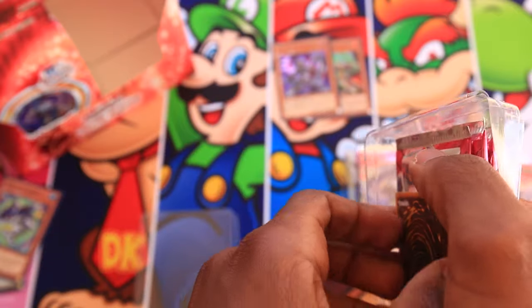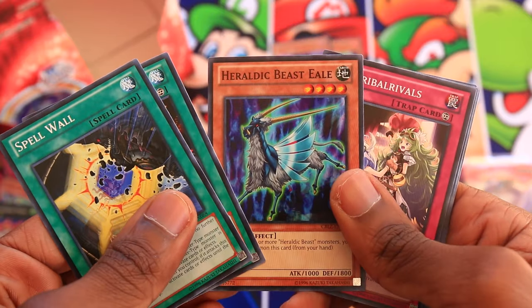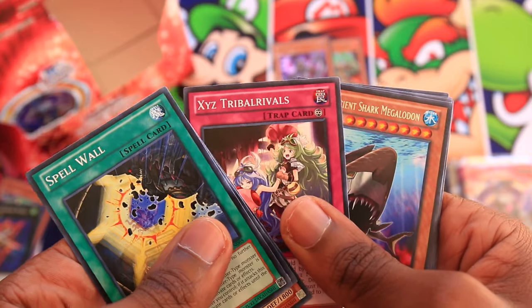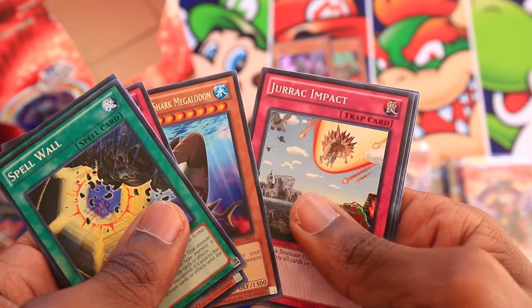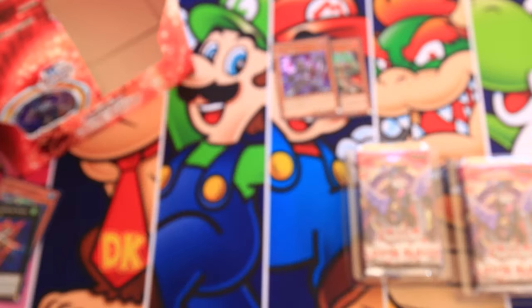Second special edition down. For the third, our promo card is another Blade Armor Ninja. Excalibur ended up being the better choice I think — people preferred Excalibur for their rank-4 Xyz, a Warrior that gets big and does lots of damage. Pack pulls: Spellwall, March of the Monarchs, Heraldic Beast Eagle, Tribal Rivals, Hyper Ancient Shark, Megalodon, Jurok Impact, Hazy Pillar, Brotherhood of the Firefist Raven, and After the Storm.